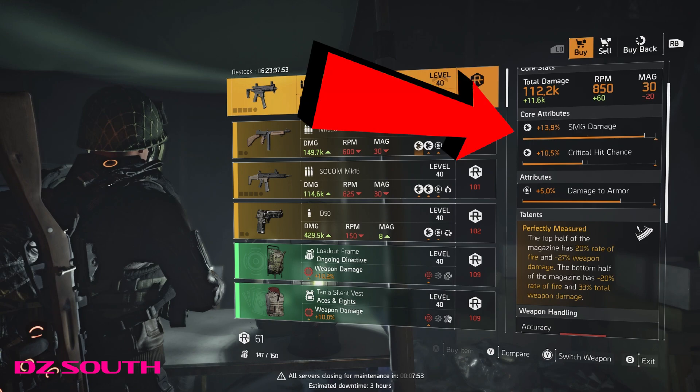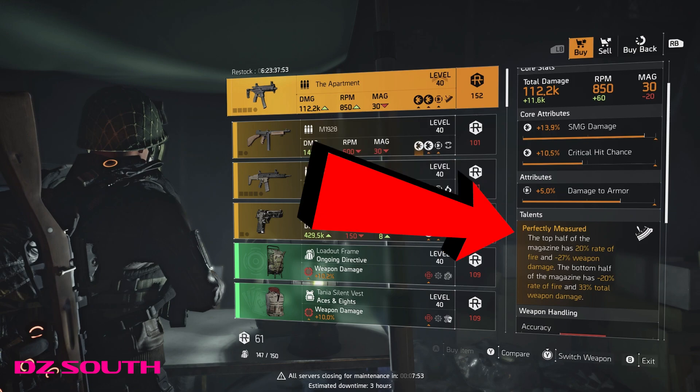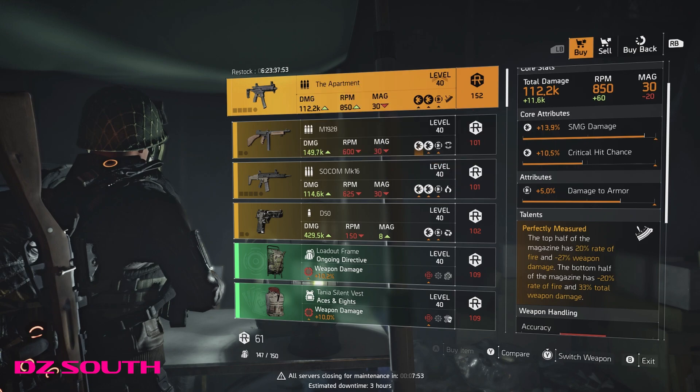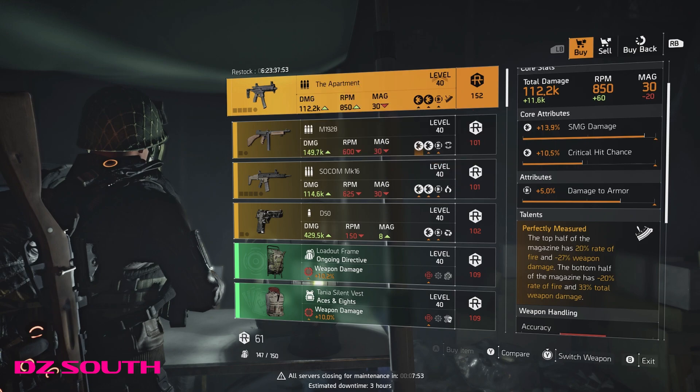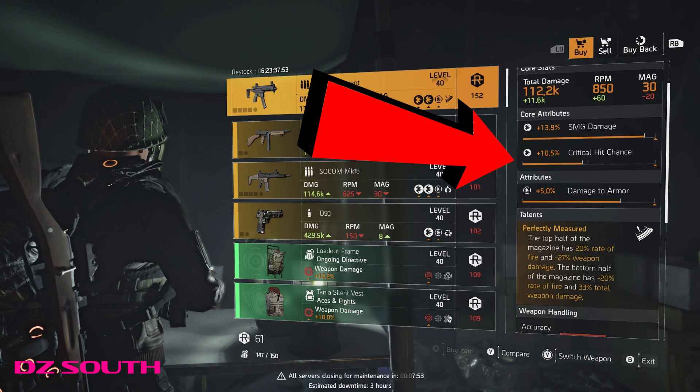It's in great shape with almost max SMG damage and high damage to armor. It has Perfectly Measured on it, which toggles your rate of fire and damage as you burn through your mag. I like this talent better than the Dark Winter's Perfect Killer because Measured is active whether you get a kill or not. Perfect Killer often times out on me between engagements. You can stick with damage to armor and re-roll your crit chance, then optimize from there. If you want it to be more flexible, re-roll the damage to armor to damage to targets out of cover, then optimize the crit chance. It's more expensive this way, but then it will be the last Apartment you will ever need to acquire in this game.